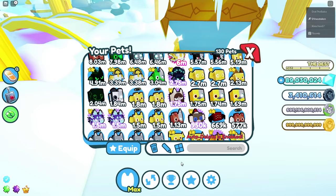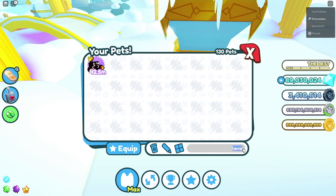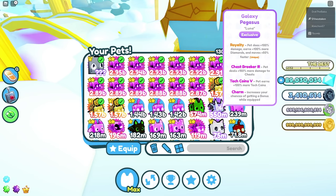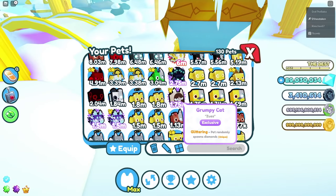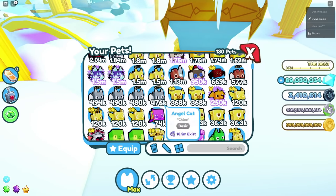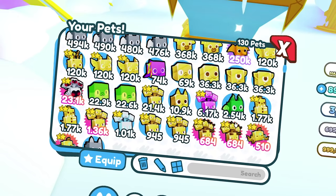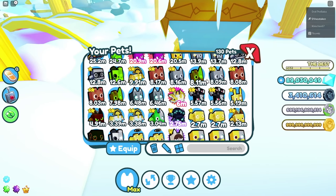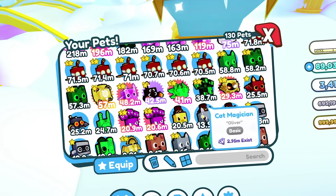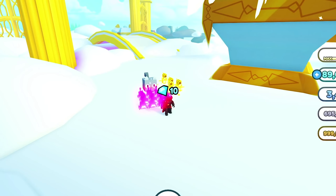I already have sad cat and lava scorpion, so now I also have galaxy pegasus. My exclusives include: galaxy pegasus, lava scorpion, Demortis, grumpy cat, two storm wolves, a pterodactyl, and a sock monkey. I traded some earlier exclusives out when I didn't care about them, but these are huge for trading.